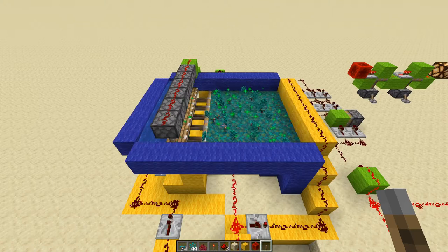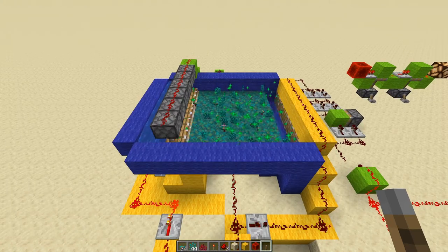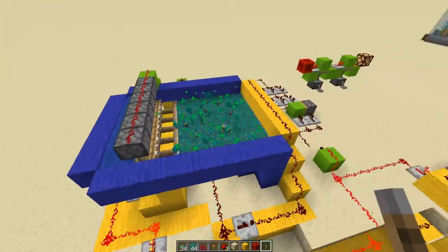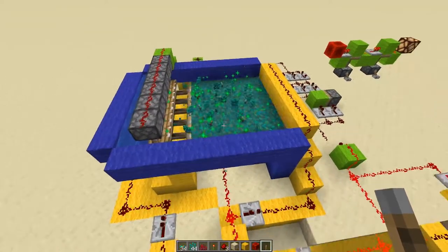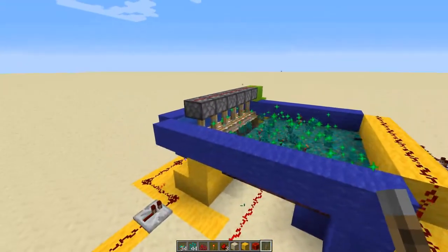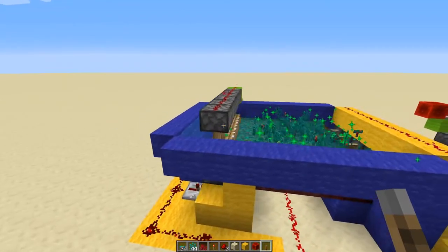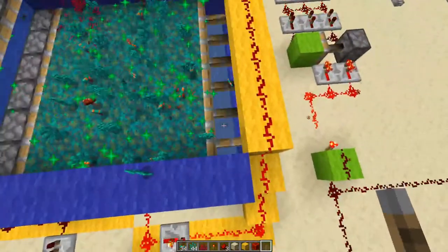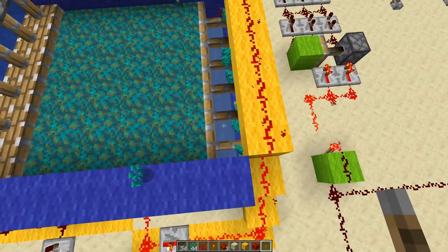And then we will build this up in survival. So it's ticking, it's bone milling, it's creating all kinds of drops here. And every once in a while these pistons over here will retract, releasing the water stream flushing everything to that side where it eventually will drop down into the water stream down below.